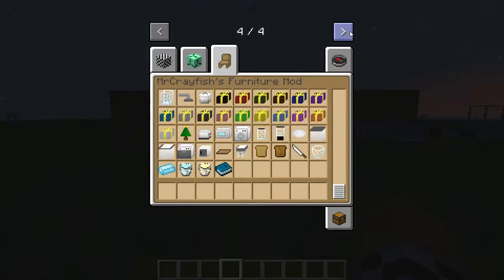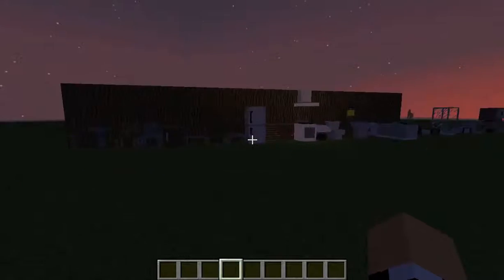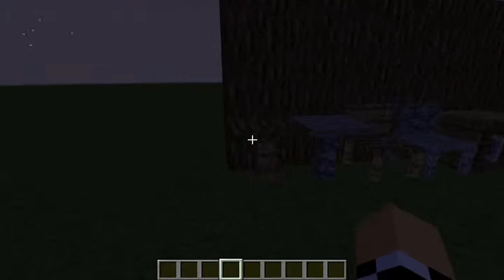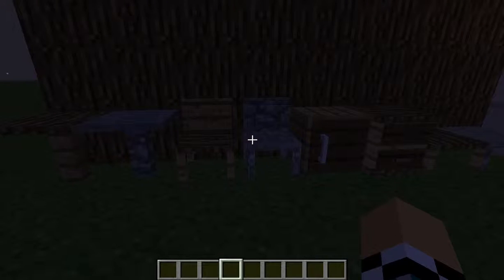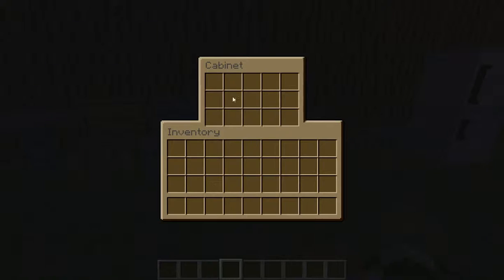Right now I'm just going to be showcasing mostly the furniture and all the items you can use. Here's the wooden table — it is pretty neat. We also have the stone table, the wooden chair, the stone chair, and the wooden cabinet. It's a pretty cool arrangement.